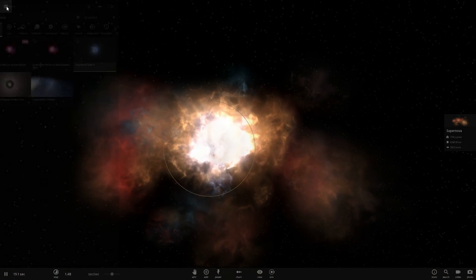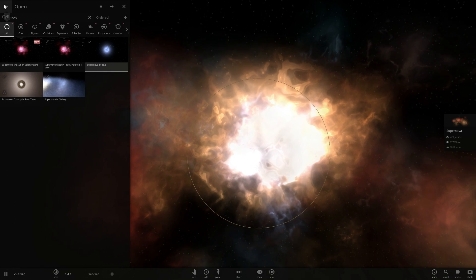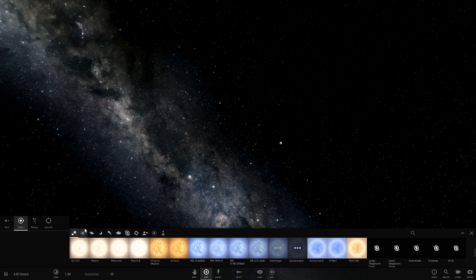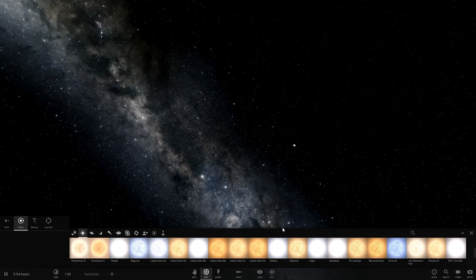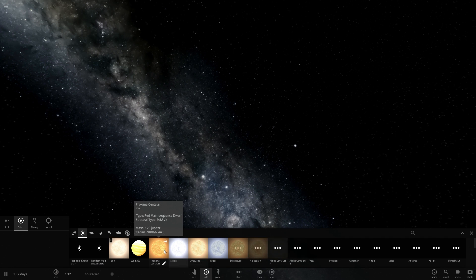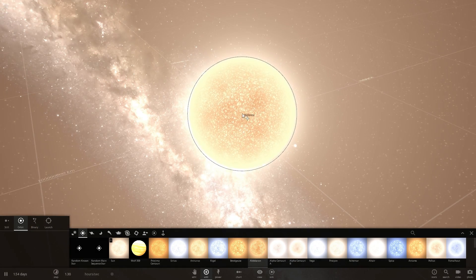So what exactly is a luminous red nova? Well, we don't actually have a simulation that shows that here, but I'm going to explain it from scratch. We're going to basically visualize it as it happens. This is a phenomenon we've discovered maybe not so long ago, back in 2002 or maybe a little bit earlier, but it hasn't actually been confirmed until very recently. So let's actually just pick two random stars and place them as partners.